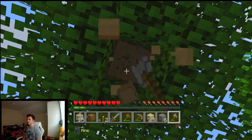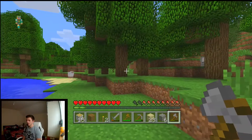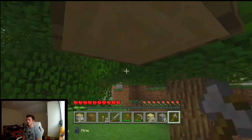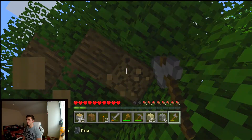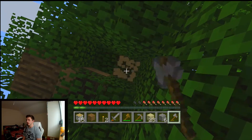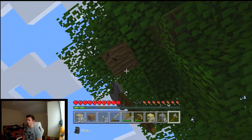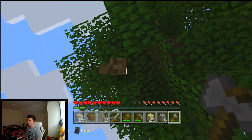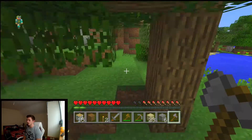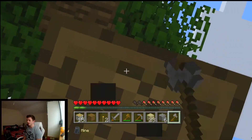Most of this boring stuff is gonna be done off camera. Just while I'm here I might as well get it. If we can get a couple of stacks — 16 blocks of wood turns into a stack of 64 planks — a couple of those should be enough to build myself a nice wall. In my base — I'm not calling it a hut.